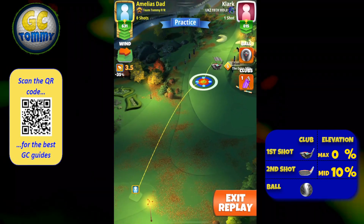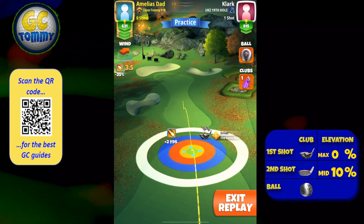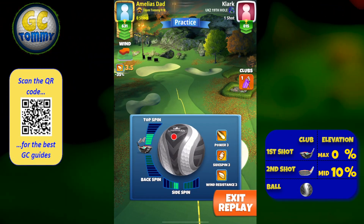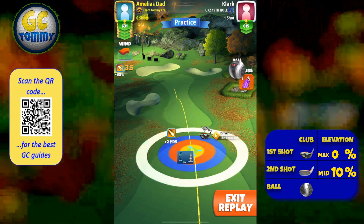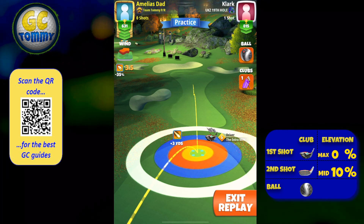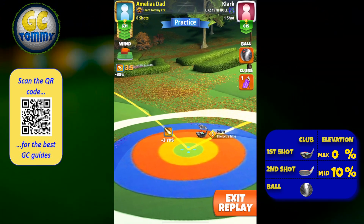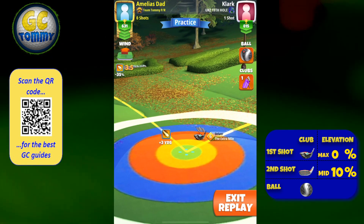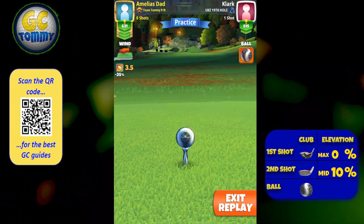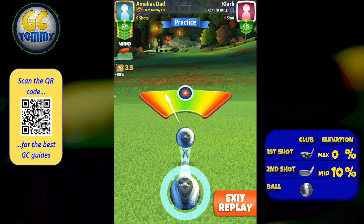On hole number two, it seems obviously very open on the left-hand side, but I value the right-hand side and I think this is the way to go regardless of what wind direction you have off the tee. We're going to use four and a half top spin, two left spin, aiming center down the fairway. The adjustment is max with no elevation, as this one is more or less entirely flat when looking at where our tee box is combined with where the first bounce is going to be.